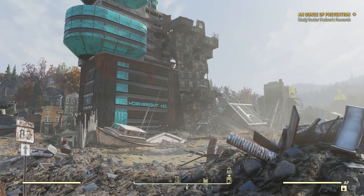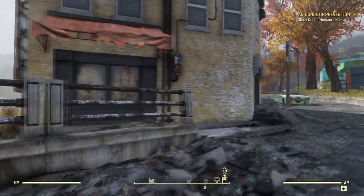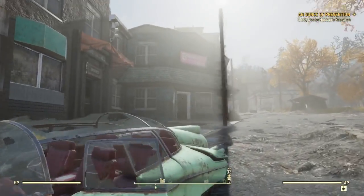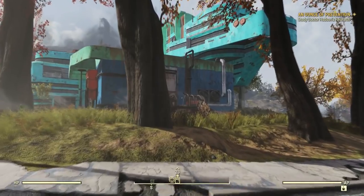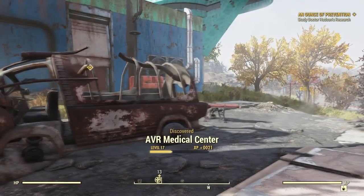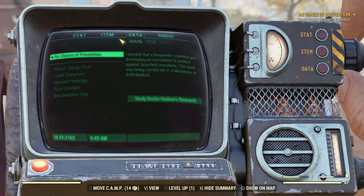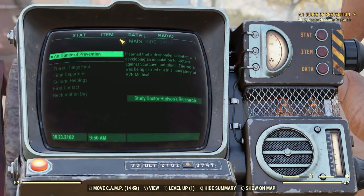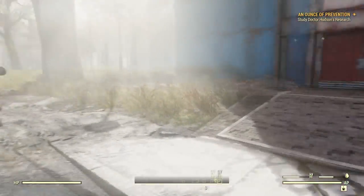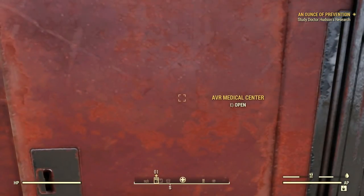That's pretty cool looking — that's going to be fun to explore, that big giant structure with the shambles next to it. Alright, we're getting close. Beauty salon over there. Pretty neat looking buildings. Discovered AVR Medical Center. Alright, why are we here? Main quest: I learned that a responder scientist was developing an inoculation to protect against scorched mutations. The work was being carried out in a laboratory in AVR Medical. That is why we are here. Let us go inside this building and see what there is to see.